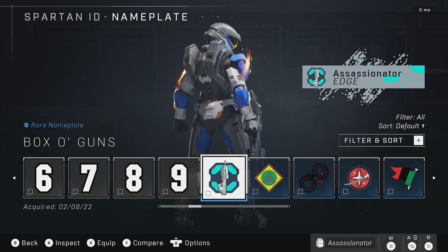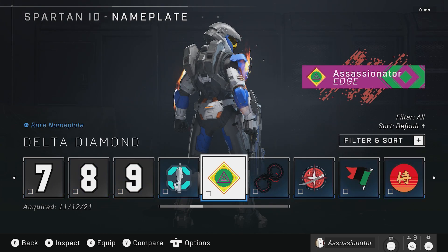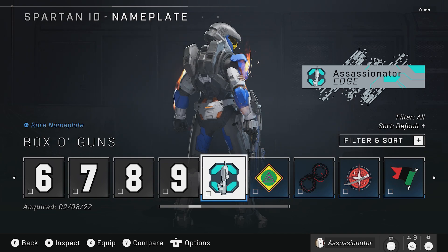Hopefully you got informed, because there is nothing saying that you got this for free. I mean, when we got the Pan-Africa emblem to celebrate Black History Month, they actually put out a post on that. But as of right now, we have nothing for this box of guns. I don't know if this was a mistake or wasn't supposed to launch, but overall it's here — you might as well claim it by just logging in.